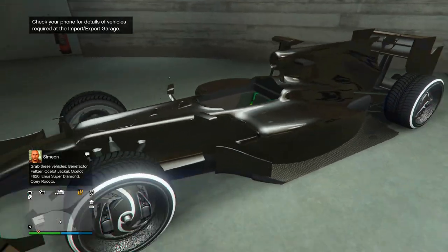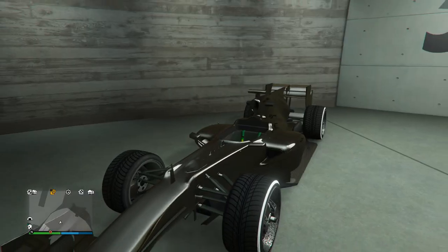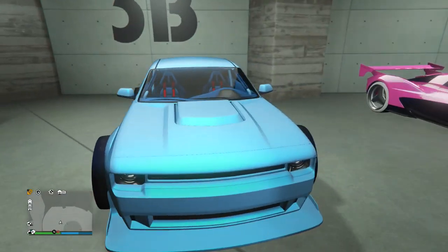We're going to be starting off with the BR8 — an awesome looking F1 car, nice choice with the Benny's wheels. I think they look really clean with this awesome looking paint job. This liquid black paint job looks amazing in my opinion.